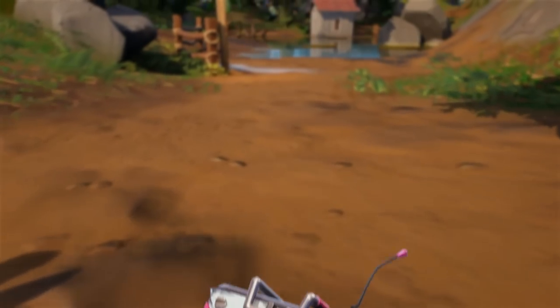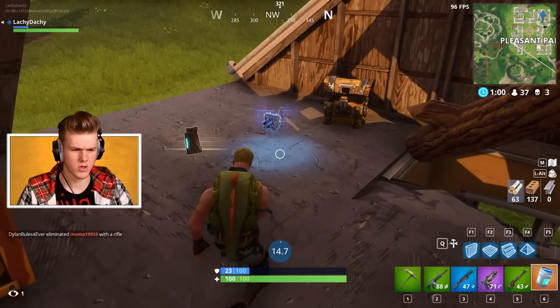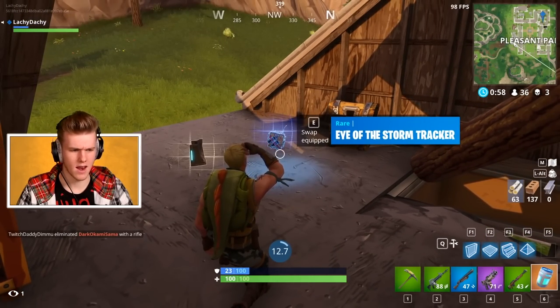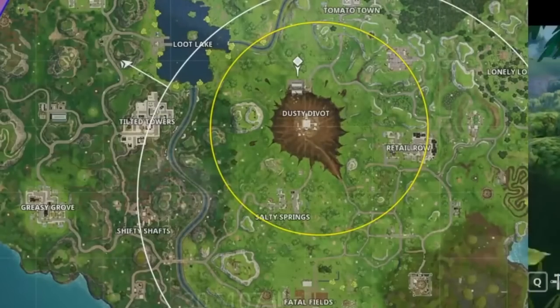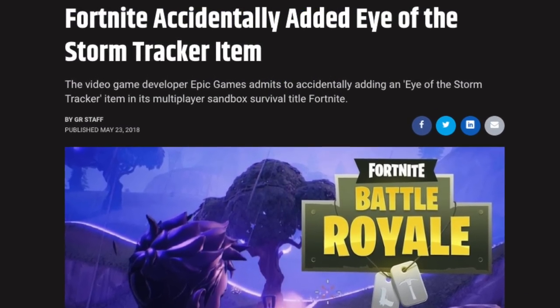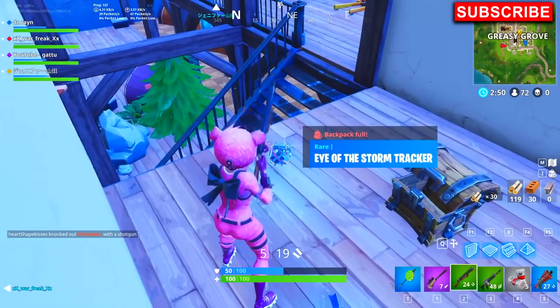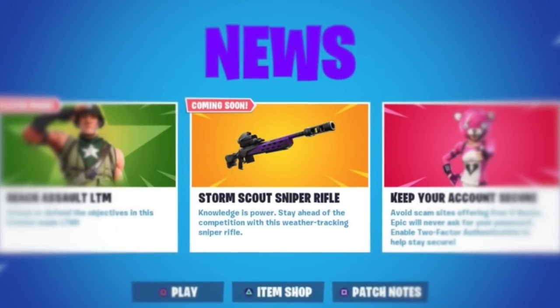You also have the Eye of the Storm Tracker, one of the fastest items to be added and then removed from Fortnite — it only lasted about 30 minutes. It was a backpack you could equip to see where the next zone was going to be. It was a secret item Epic was working on until someone accidentally released it to the public, so they pretty much instantly had to remove it. At least we got the Storm Scout Sniper a little later.